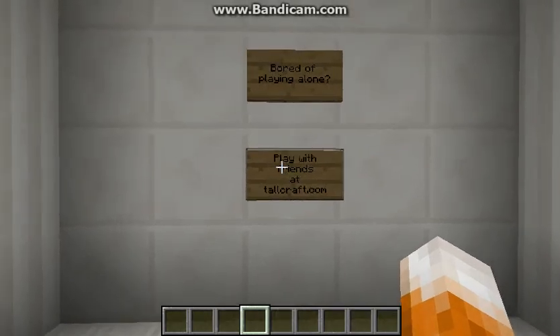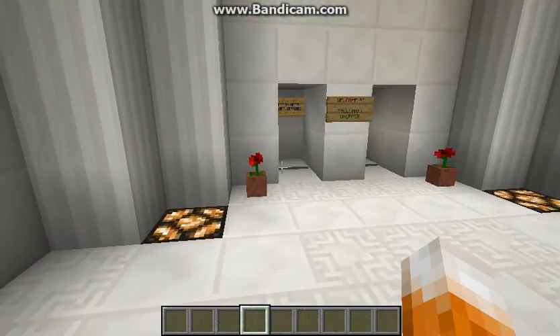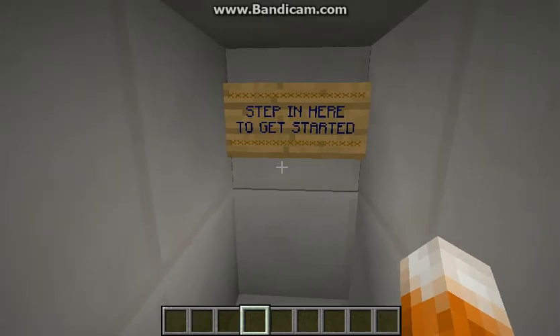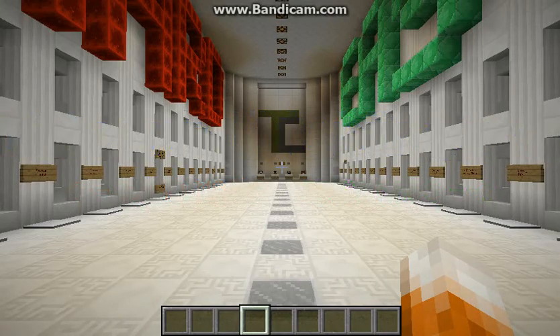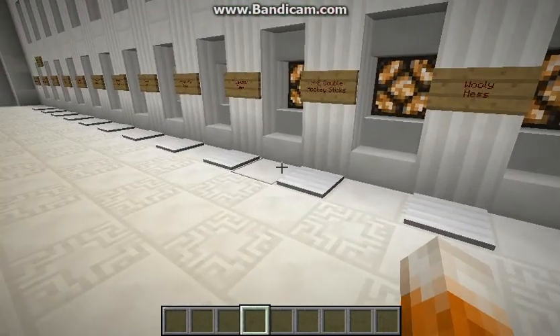Pause the video if you want to see these ones right now. We have these little commands in here — step in here to get started. It says 'Welcome, Little Fat Fingers,' which is kind of cool, and it says 'Home: Easy.' I won't go to easy.